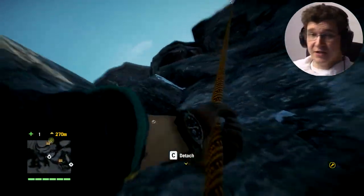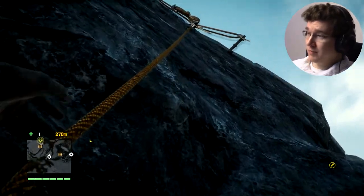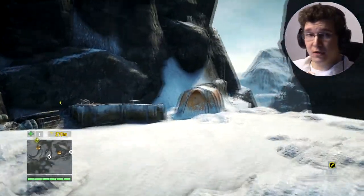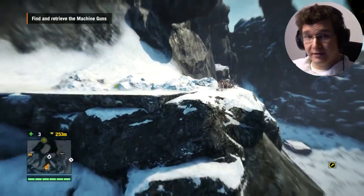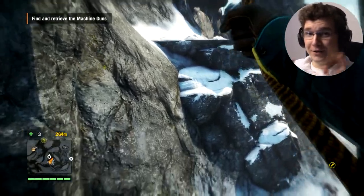Hello buddies, my name is Zefzain and welcome to this video on how to get to the South Mounted Machine Gun in Far Cry 4 Valley of the Yetis. As you can see on the map, in the right bottom corner you have Latitude and Longitude. If you have Latitude 688 and Longitude 530, you are on the right spot.